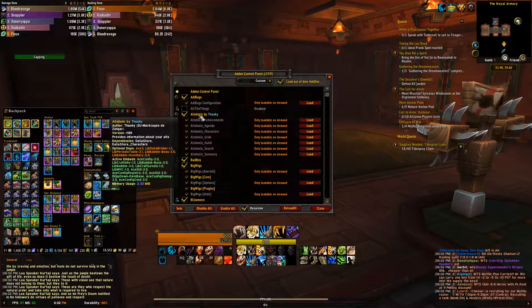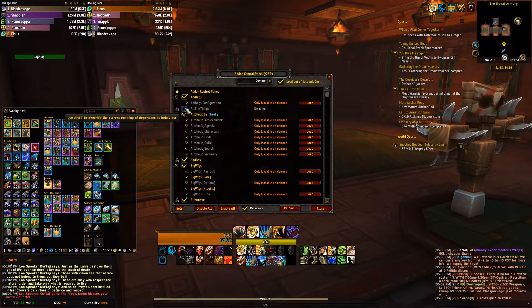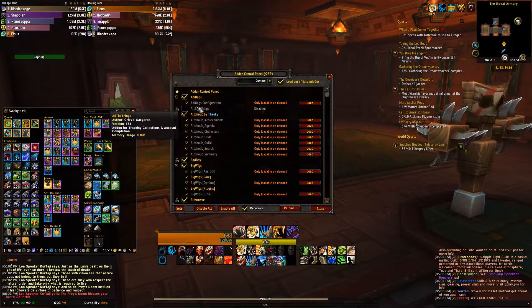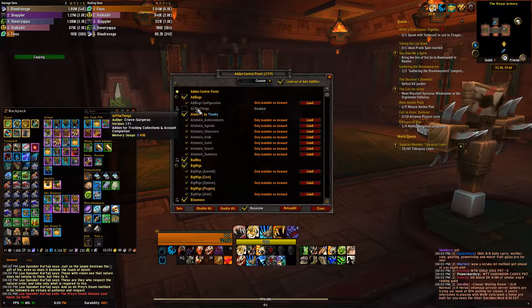Altaholic is just an alt manager add-on. I also have All the Things but don't have it enabled right now. All the Things is an add-on about all the things in World of Warcraft - if you go to a zone, it will tell you everything that drops there and everything you need to do in that zone to essentially 100% it. There are things in the game now that you can no longer get, so it's not totally possible to 100% the game anymore, but this is the best add-on to help you get close.